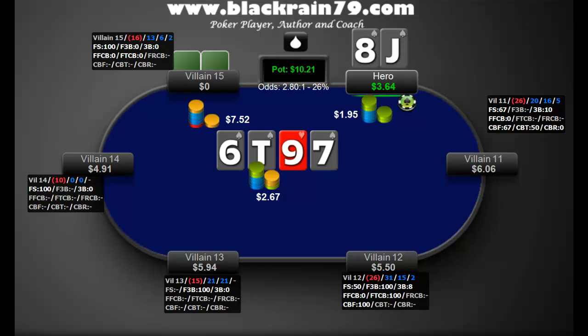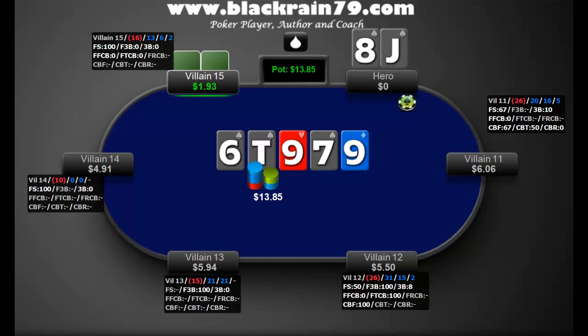When he checks the turn, we're just betting for value — fairly big, trying to get the money in. He decides to ship on us, which means one of two things: the rare scenario where he has the bigger flush, or much more often a set or a straight. We have an eight in our hand but he could have pocket eights, a hand like that. The majority of his range here is a set — he always has something big. Remember the player type: a bad passive reg at super low stakes. When he check-raises all in on the turn, he always has something. Obviously we're getting it in — we're a huge favorite against the majority of his range.